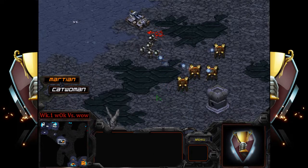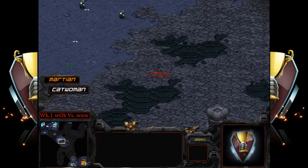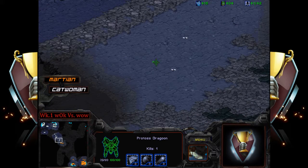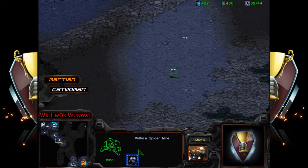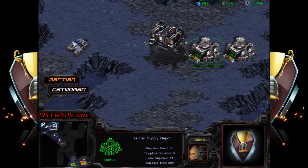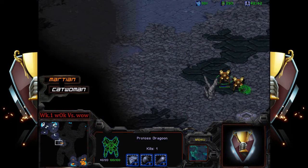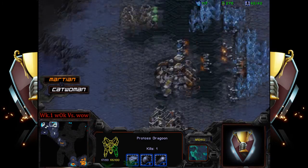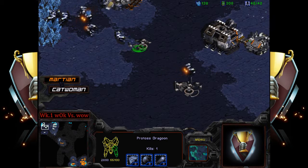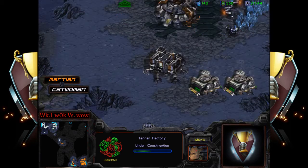Two marines have fallen, three marines are falling, and this push is looking very minimalized now. The reason Martian was attacking the vultures is because spider mines do 125 damage — and if the vultures are up in your face, you don't want to run into those. They do splash damage; dragoons are bulky but will take some damage. Back at catwoman's base, we're seeing an engineering bay and two more factories going down, with pretty good saturation.